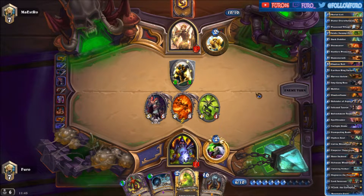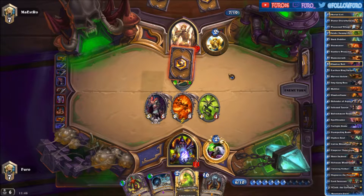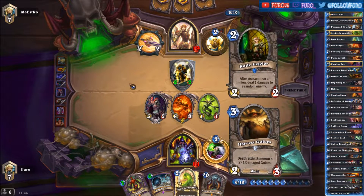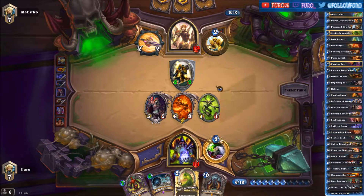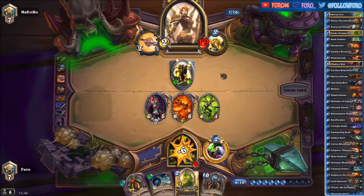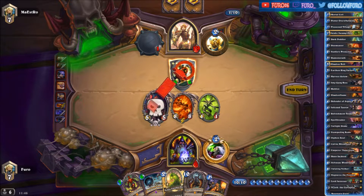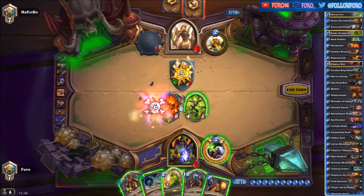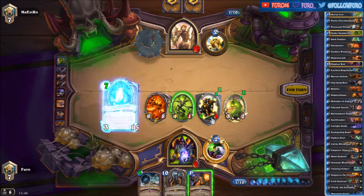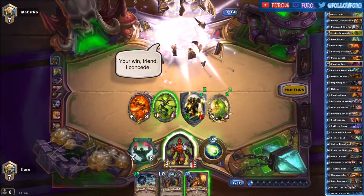There is still the 2-2 on the board. Another Divine Favor — he is down to 6 cards in the deck. That's a Lance, that one will die to the minion without getting its effect, and also buffing his minion. We can heal it with the Sylvanas, killing the weapon. We are also playing the Lord Jaraxxus to get more life — and he is giving up.